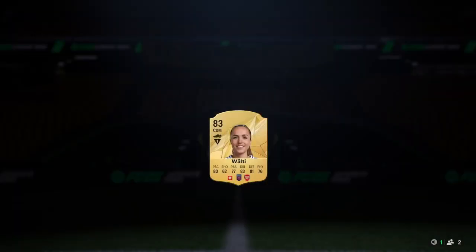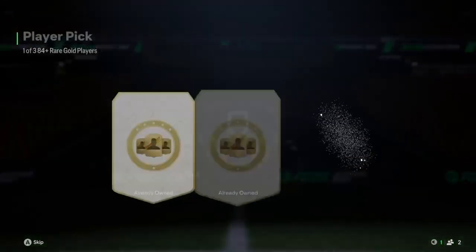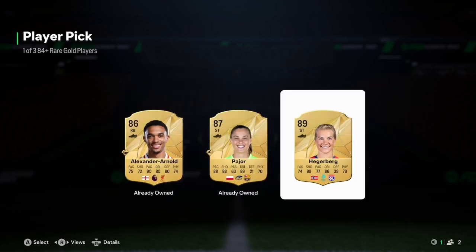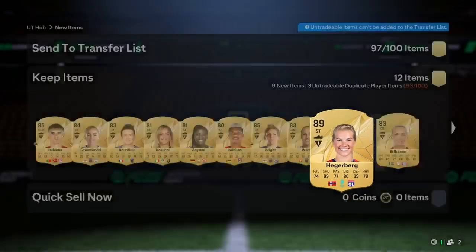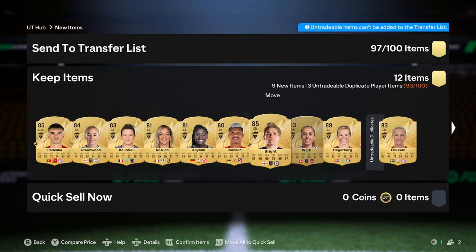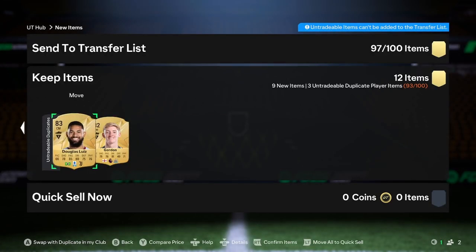Oh my god, it's not looking good. Come on EA, this is the time to give me something good. Last time we got someone insane from my last player pick — let's do it again. Here we go. Hegerberg — she's decent fodder but not really great. She's 25k, so actually good fodder, I'll take it. There's no one good meta there except for Chimeni. Actually, I don't know why I'm moaning — we got some good pulls there. I'm happy with that.